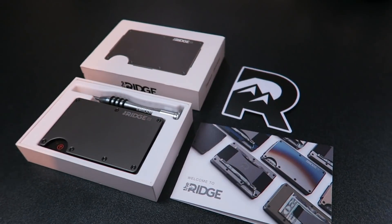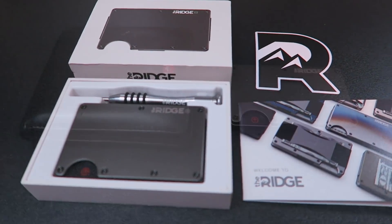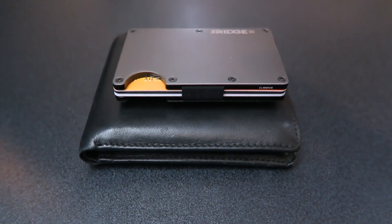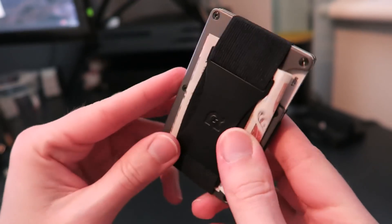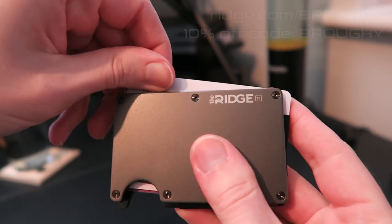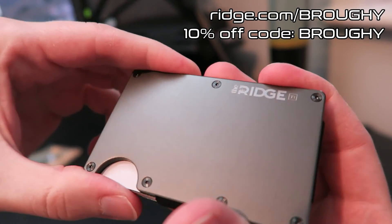I'd also like to thank Ridge for sponsoring today's video. Their flagship product, the Ridge Wallet, was launched on Kickstarter in 2013 and is a great way to get rid of your old big bulky wallet. With titanium, carbon fibre, and aluminium options in a number of designs, alongside a lifetime warranty if you love it, free returns if you don't, and free worldwide shipping, it's certainly worth checking out. Use the link in the description to head to ridge.com/broughy and use code BRUFFY to get 10% off.